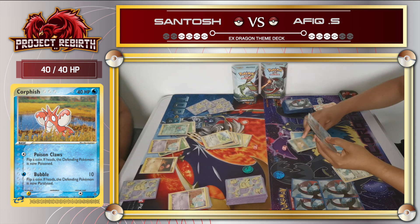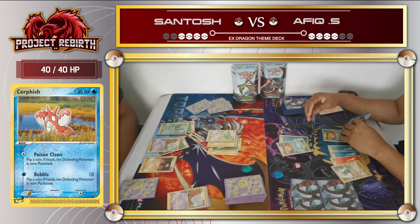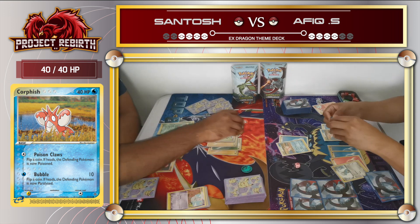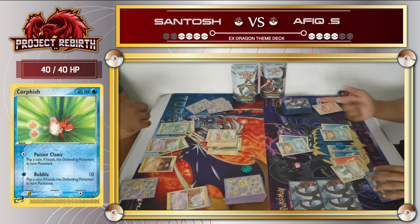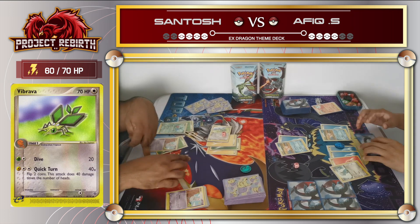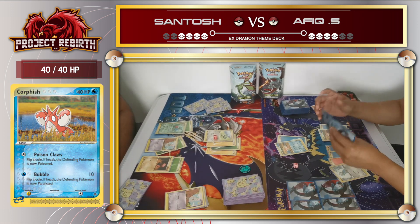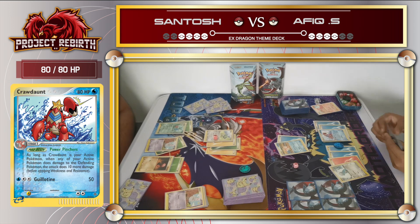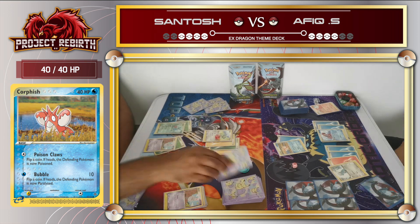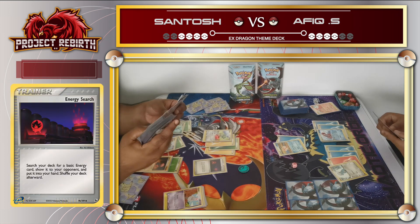I only have 2 bench Pokemon and decided to sacrifice Corphish. I drew another Corphish. I have a Corsola in my hand but didn't want it since it can't attack. I end my turn attacking with Bubble, so his Pokemon is paralyzed - when a Pokemon is paralyzed it can't attack unless it switches. So Santos just ends his turn. This gives me time to attach more energy to my Corphish and evolve into Corsola, which gives 10 more damage when active - its main attack does 50, so technically 60 damage, currently my strongest Pokemon.